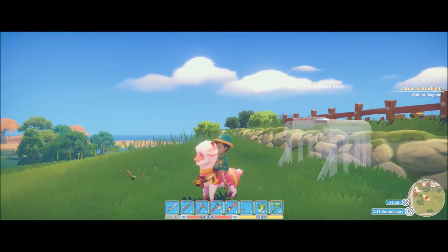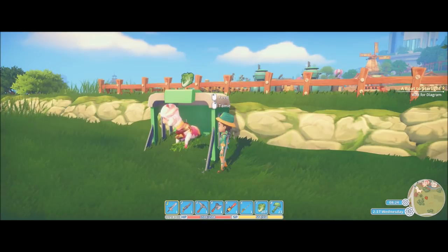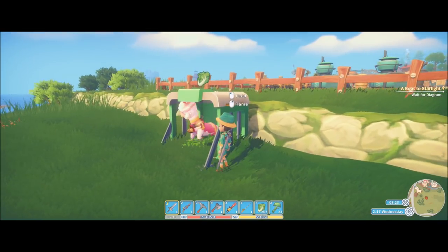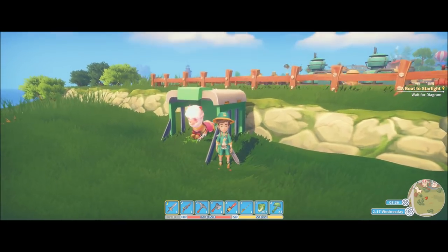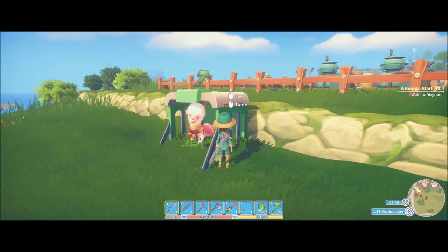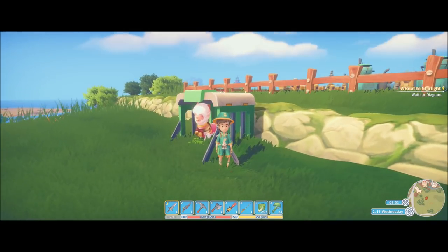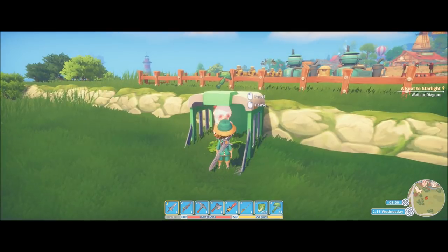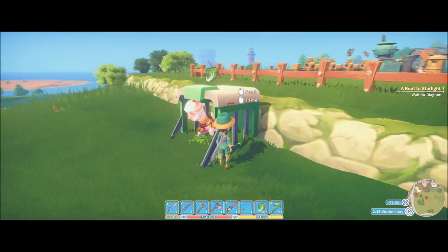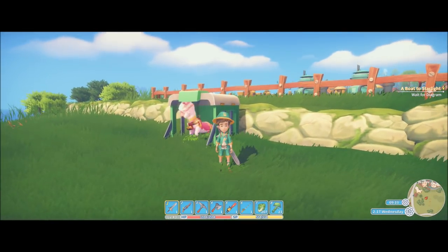Let me show you what I mean. I went ahead and reloaded the same day with the same llama. As you can see, it has changed — now it wants lettuce instead of cumin. Typically the choices that the llama wants are one of the bait foods that you put in. See that? It changed again — now it wants cumin again. You have to be careful to really pay attention to this because the bait preference can actually change depending on which direction you're facing. I believe it's a glitch in the game, but we'll work with it for now.